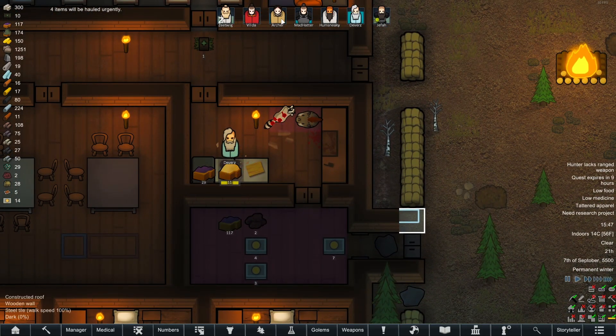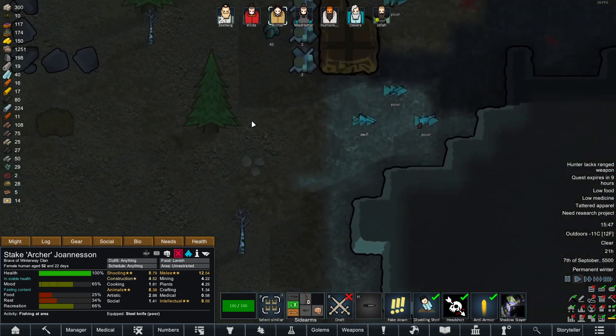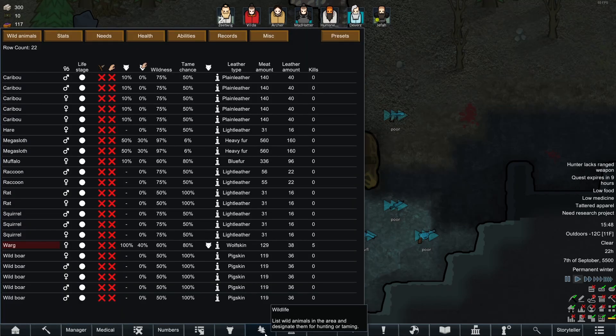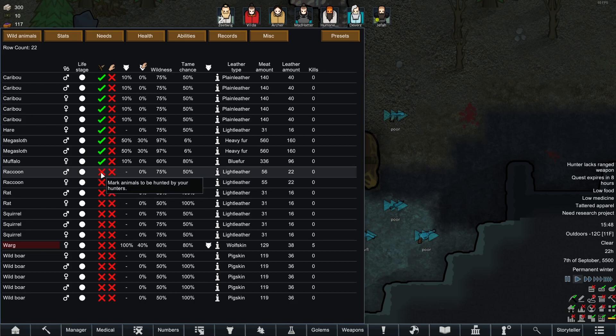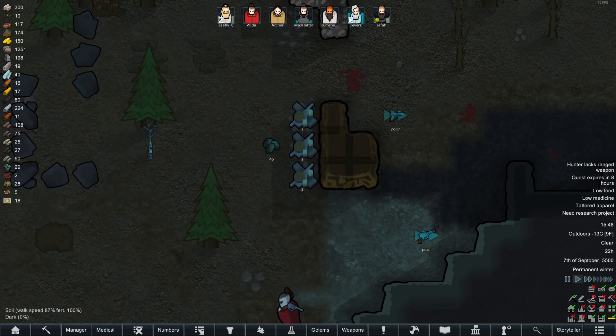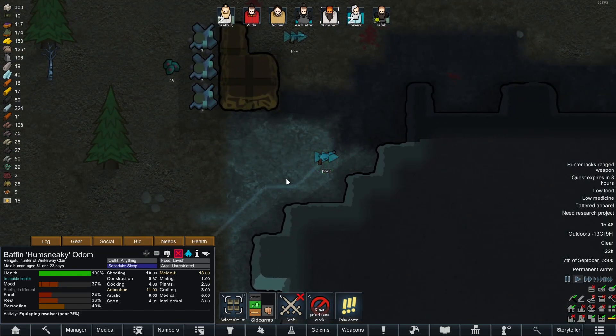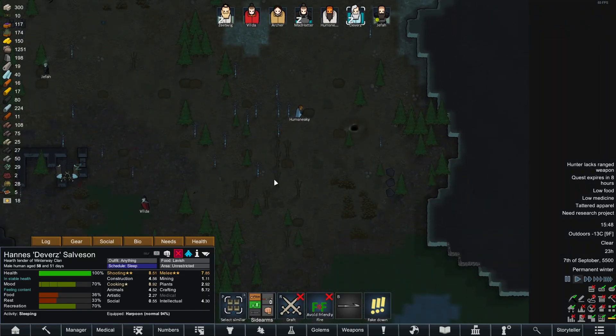We've got some more of that magic sight which is nice. I'll re-shuffle the weapons a bit — in fact let's do it now. Archer is fishing, that's not what we need right now, I want you to go and equip this auto pistol. There's plenty of food on the map, so I'm thinking if we send Archer and Humsneaky out to hunt — maybe not the raccoons — but we'll hunt all the big things and all the wild boars. I'll leave the warg for now and say Humsneaky, you need to grab this revolver.